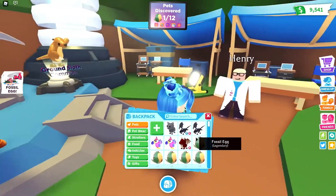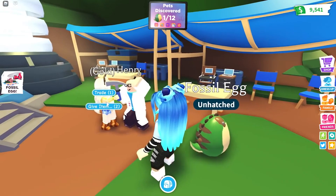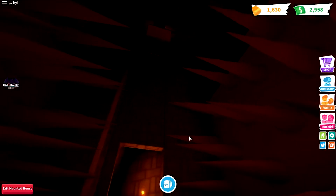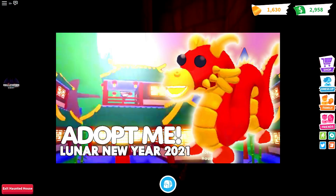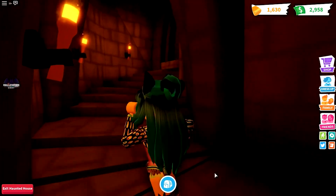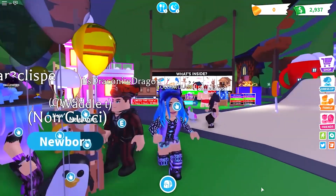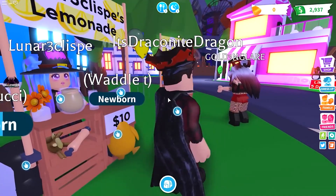Moving on to the third method, you want to prioritize buying limited eggs first. Limited eggs are eggs in Adopt Me that only appear for a short time and will later disappear forever. One example is the Aussie egg. Whenever there is an event like Christmas, Halloween, or New Year's, the Adopt Me developers make a limited egg that players can purchase. You always want to buy those limited eggs first because they will disappear and you won't get the opportunity to obtain a legendary pet from them. Make sure to purchase limited eggs before the permanent ones — that's how you avoid missing a legendary pet.